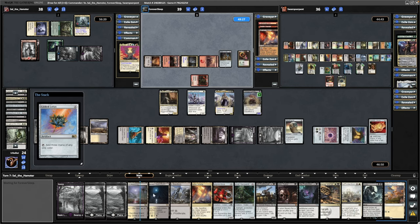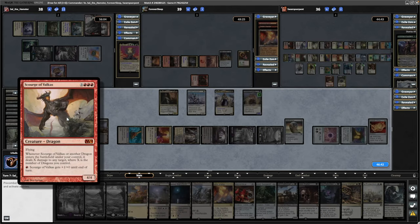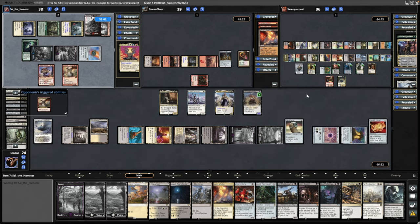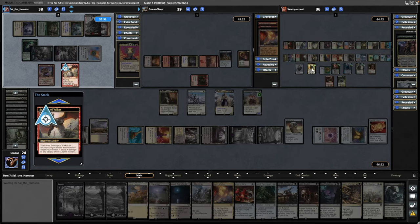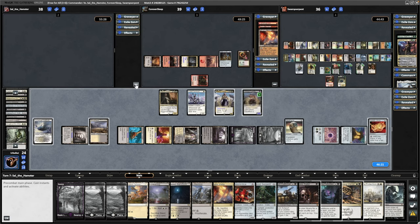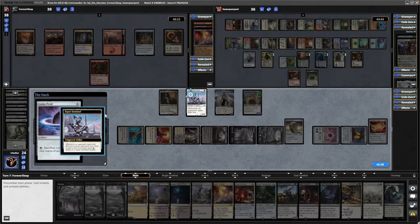Gilded Lotus being replayed into the Esper Sentinel. Just Dragon Lord Servant again, then going for the Scourge of Valkys — X damage to any target where X is the number of dragons you control, which is just one damage. Can't get rid of any Walkers with that, unfortunately. Does deal a damage to Lord Wingrace. And then they just decide to scoop. It's one of those games. Lotus Petal into Esper Sentinel — surprisingly few Goblins in this Goblin deck. We draw another land. Hobgoblin Bandit Lord.